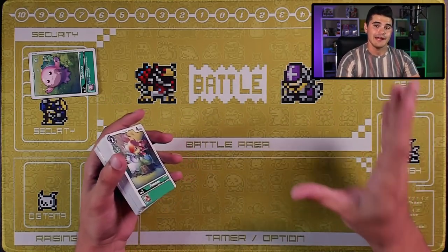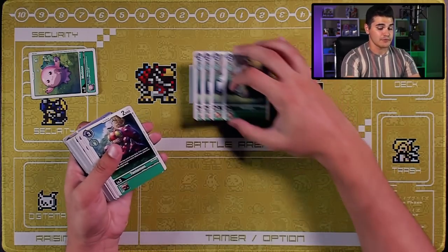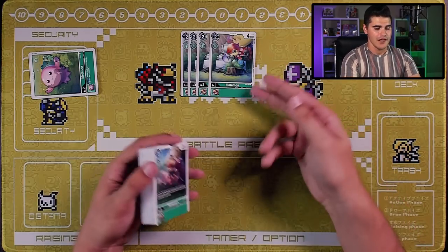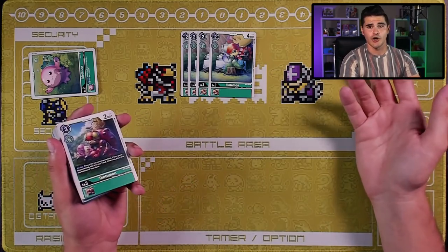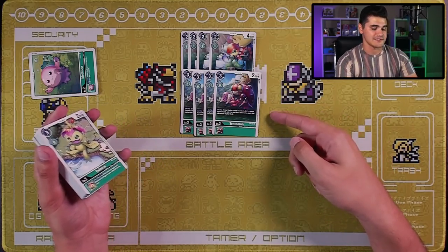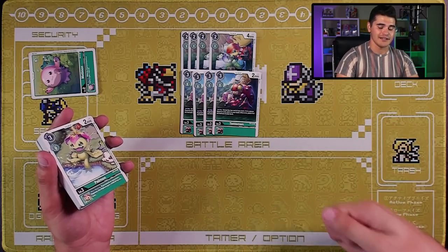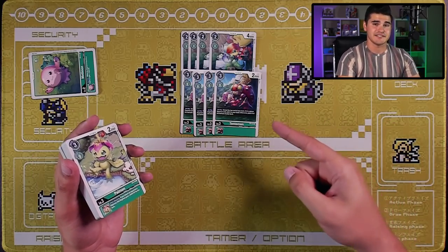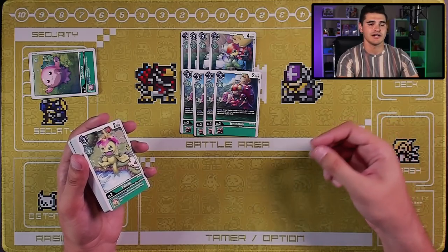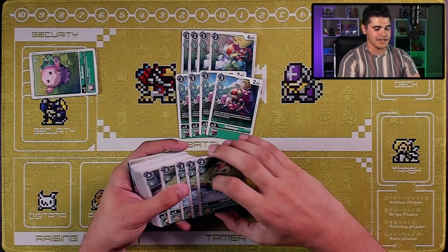Fun fact: all these new decks have way more level threes than the older red, blue, and yellow decks — a super nice inclusion. Starting with the green level threes, we have four copies of Floromon, a 4000 DP vanilla with a one-cost to evolve, useful for building your board. Then four copies of Tentomon: three cost to play, 2000 DP, with an on-play effect to reveal the top card of your deck — if it's a green Digimon card, add it to your hand; otherwise put it to the bottom. This is effectively green's Gabumon, a generic Digimon search we haven't really had before.